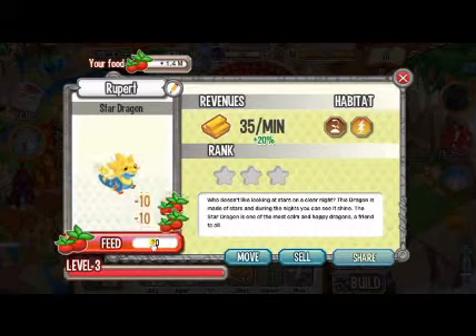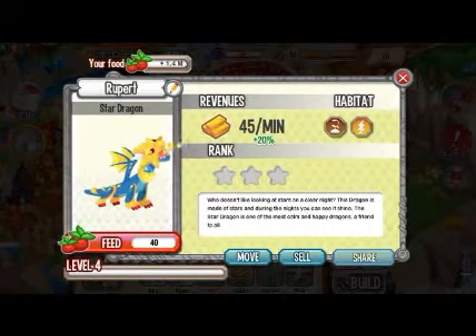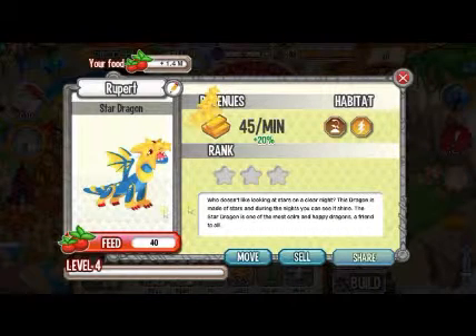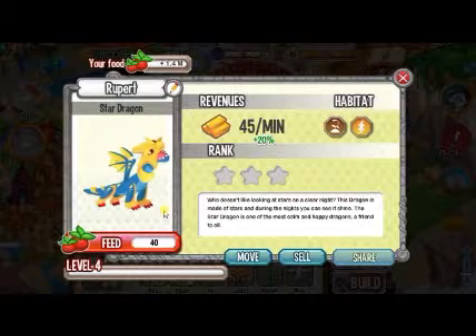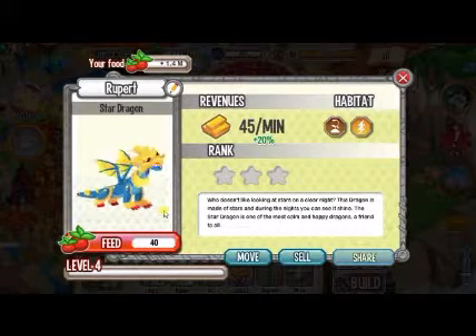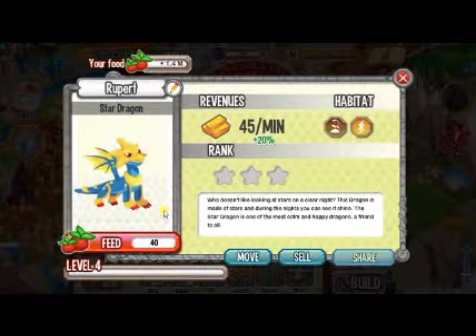Now we are going to evolve it to the second form. In this form, the Star Dragon shoots lots of stars into the air and then they all explode. That's the animation for the Teenage Star Dragon.